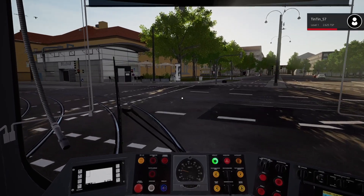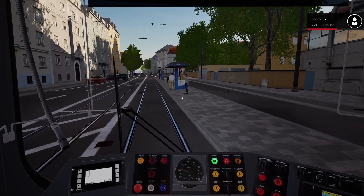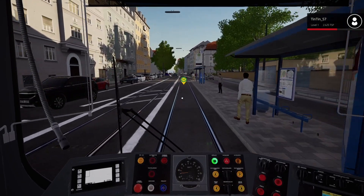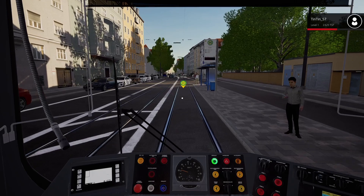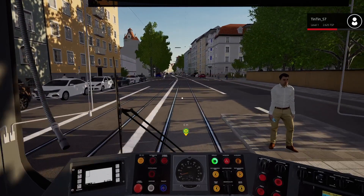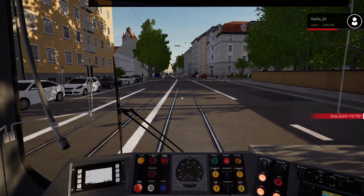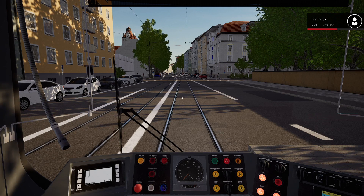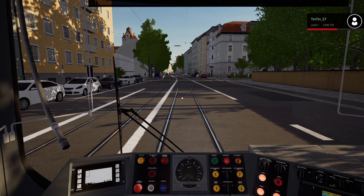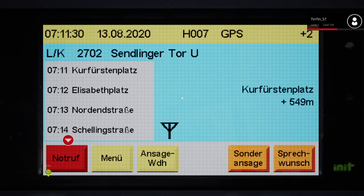Here we go — we've got the signals to turn left. This is Nordbad. It's actually easier to see at these stops which stop you actually are at. Remember in the first video I had to keep getting out to look where we were just to double check we're in the right place. Here you can actually see it on approach, which is a bit easier. Kerfenstenplatz is next.